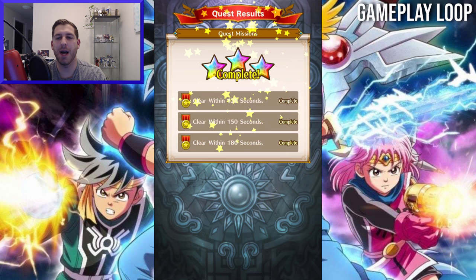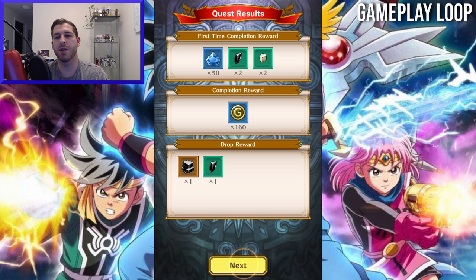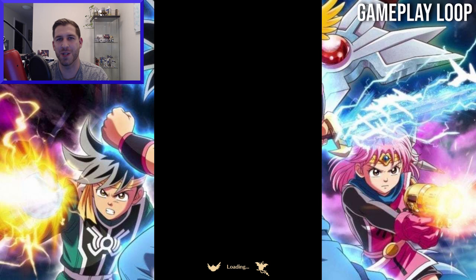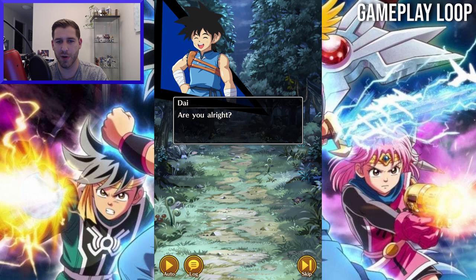The gameplay loop in The Adventure of Dai is fairly standard. There are many chapters of story to complete, each with beginner, intermediate, and advanced difficulty. There are also classic daily chambers to farm materials, character quests to increase bonds between your characters, and time-limited events where you farm medals and spend them in shops. There's also a game mode called the Halls of Perdition, but I haven't unlocked it yet — I'm not far enough in the story.